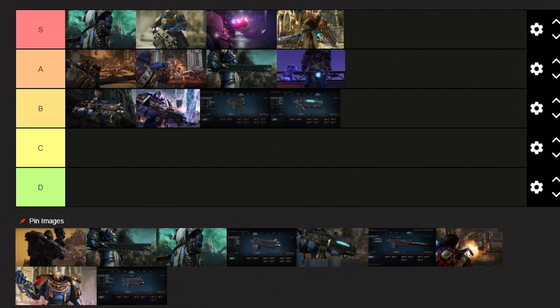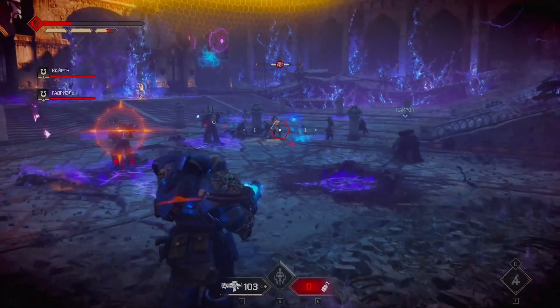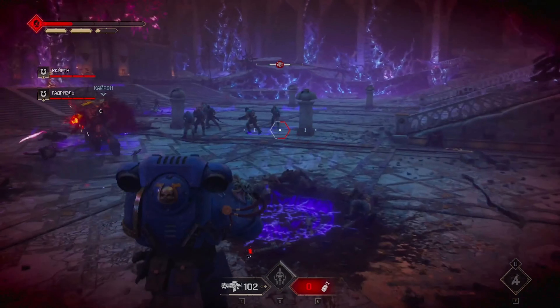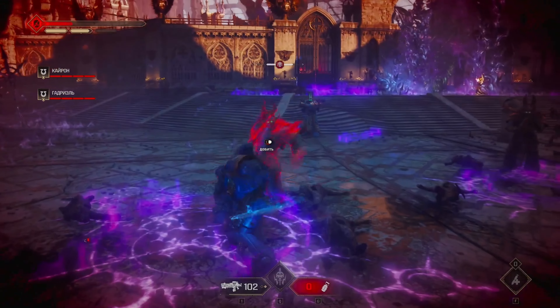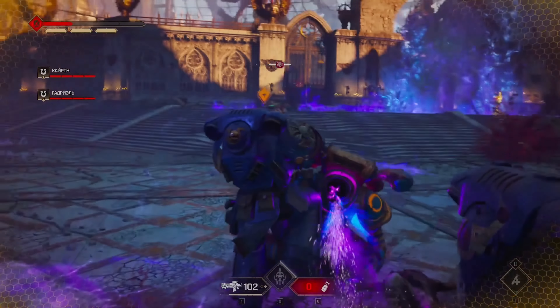For the next B tier weapon we have the Plasma Incinerator. Much like the Plasma Pistol, the Plasma Incinerator is a versatile weapon that can be charged up for extra damage. However, its slow rate of fire and lackluster ammo capacity makes this a second choice weapon, if we compare it to the better guns that we have in the S or A tier.